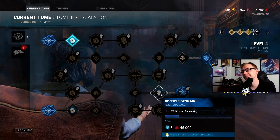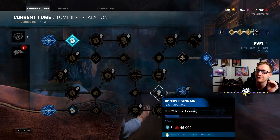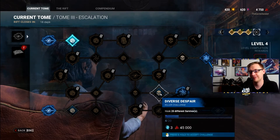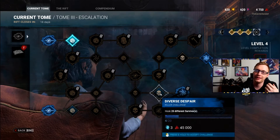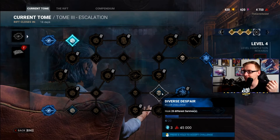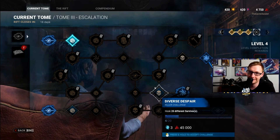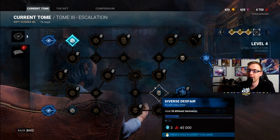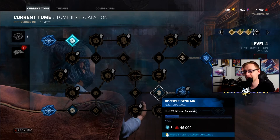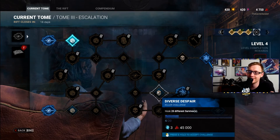Diverse Despair: hook 20 different survivors. For this one, you really want to pay attention to the true goal of Dead by Daylight — getting four Barbecue and Chili stacks. Every time you hook a person it gives you a blood point bonus; if you hook all four people, that's a 100% bonus. This will, at minimum, take five different games to do, and hooking all four separate survivors in a trial shouldn't be too difficult. Every once in a while you'll get a trial where the fourth person is like a Blendette who is just impossible to find — that's fine, just play an additional game. It's a grindy one that will take at least five games no matter what you do.